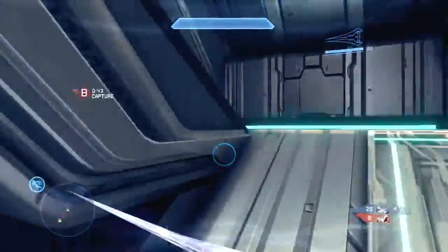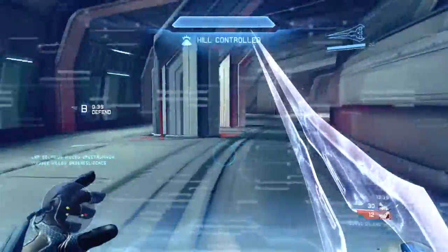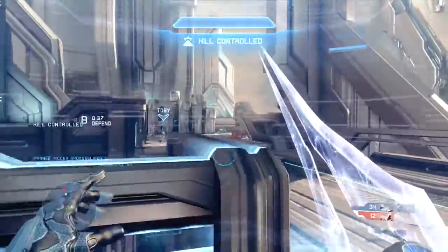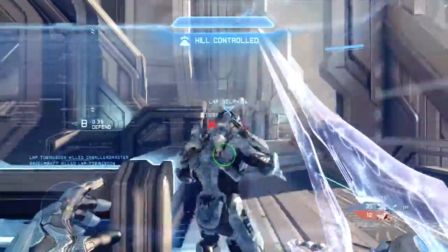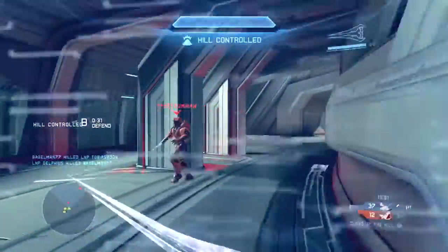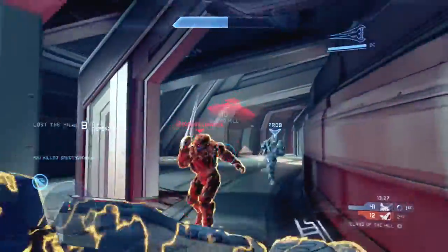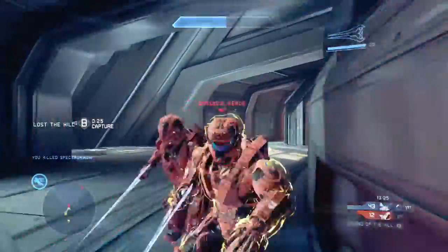In Halo 3 and Halo Reach, when you swiped with your melee function, that was faster than swiping with a lunge using your trigger pull. While a normal melee with a sword does not make you lunge across the map, it came in handy in sword duels.